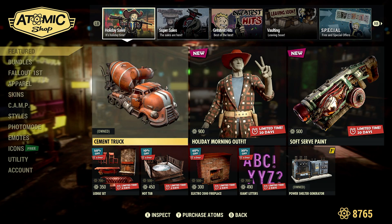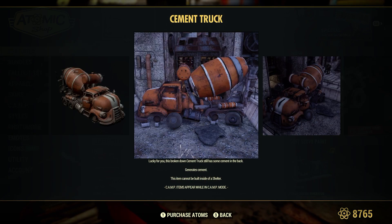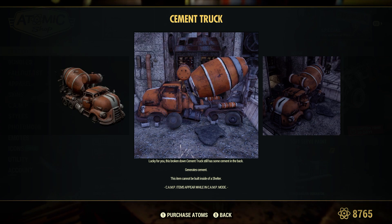Cement truck. Now this was 700 atoms. Lucky for you, this broken down cement truck still has some cement in the back. It generates cement. Cement cannot be built inside of a shelter.